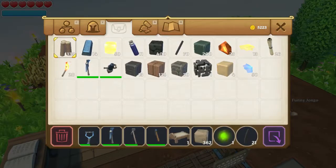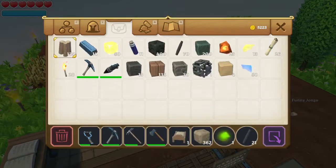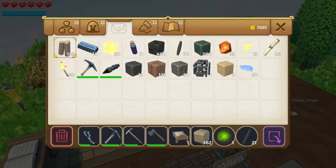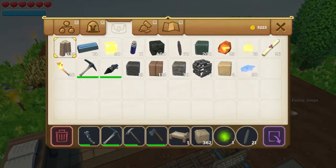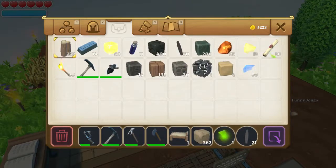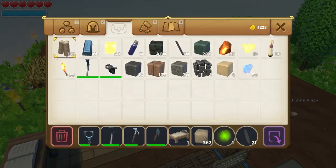Hello and welcome to episode 20 of my Portal Knights tutorial Let's Play series. This episode is going to be on making an Alchemy Table and Ward of Protection. Then we can take a look at what we can make on the Alchemy Table and what benefits the Ward of Protection will offer us.